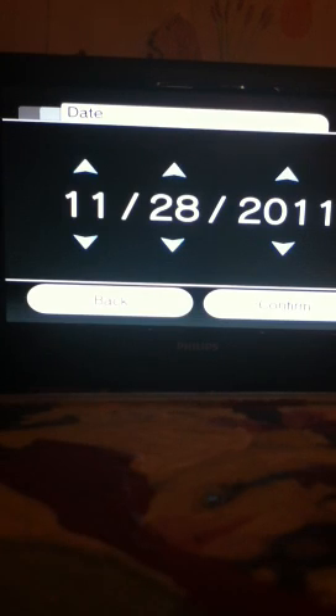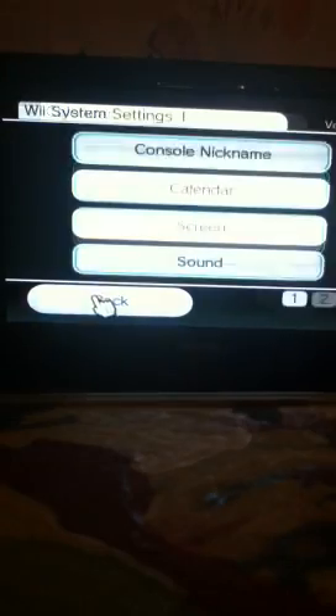You have to switch the date to exactly 2000 — it doesn't matter what month or day it is. Just switch the year to 2000, save it, and go back to your Animal Crossing game.